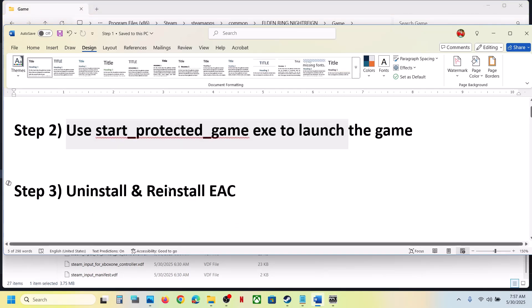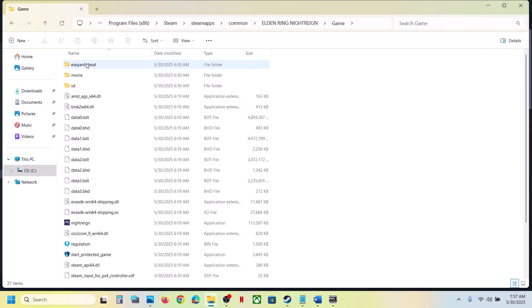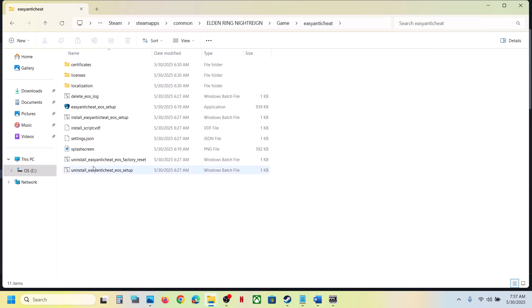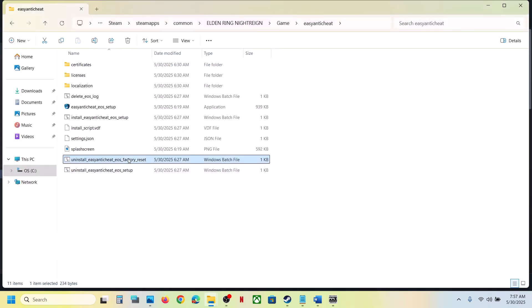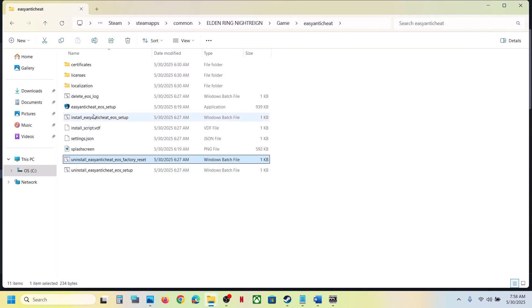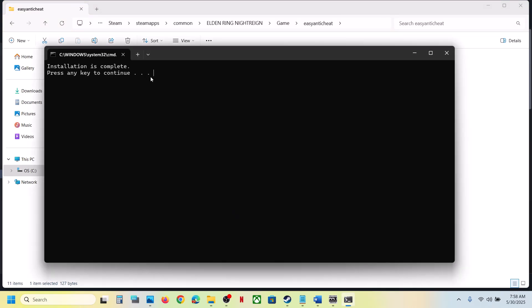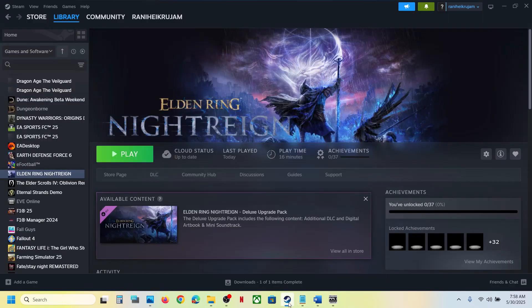The next step is to uninstall and reinstall Easy Anti-Cheat. Right-click on the game, select Manage, click on Browse Local Files, open the game folder, then open the Easy Anti-Cheat folder. Double-click on Uninstall Easy Anti-Cheat EOS Setup and click Yes to allow. If you receive an error, ignore it and close it. Then double-click on Install Easy Anti-Cheat, click Yes to allow, and press any key to close. Once done, launch the game.